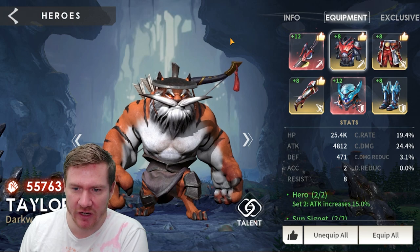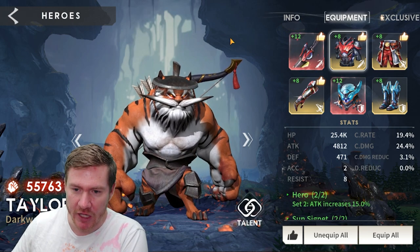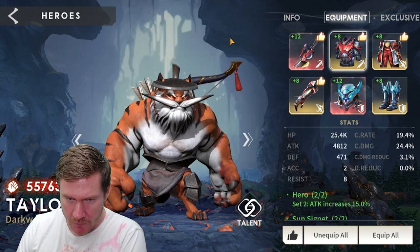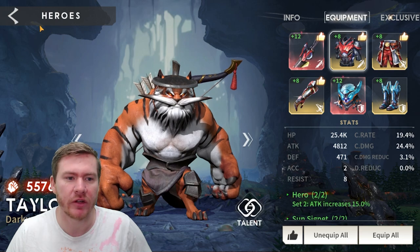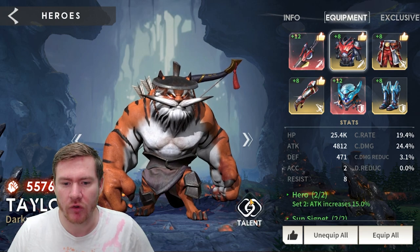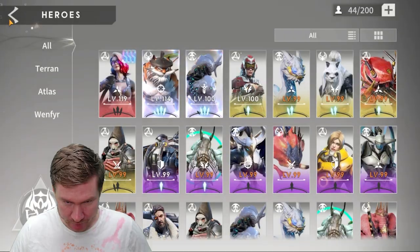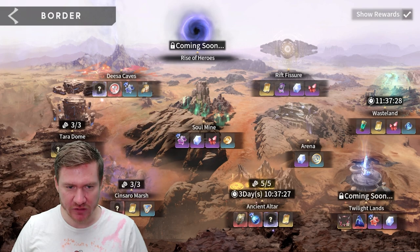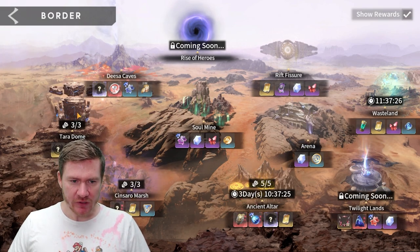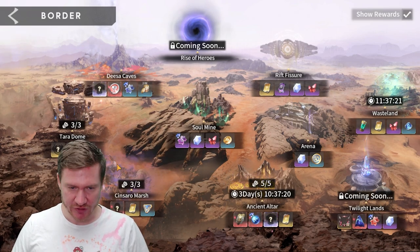That's a quick introduction to gear — we'll do a full-fledged gear guide soon and break down how to approach gearing everyone. But specifically for Taylor, that's how you want to approach it. Just unlock his talents as you can afford to. Now let's jump in and see him in action. Terra Dome is a really good place — he's good in all three of these dungeons, he fits in well, and he really shines in here.